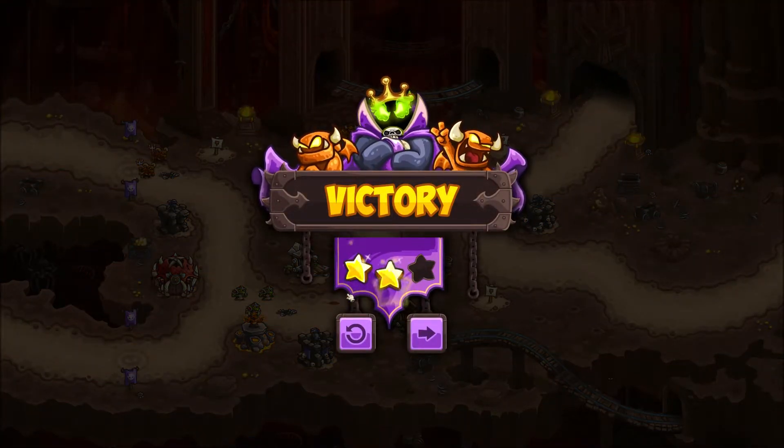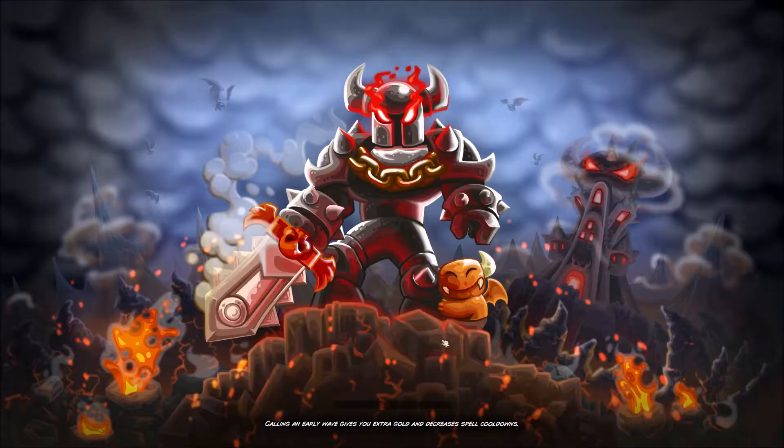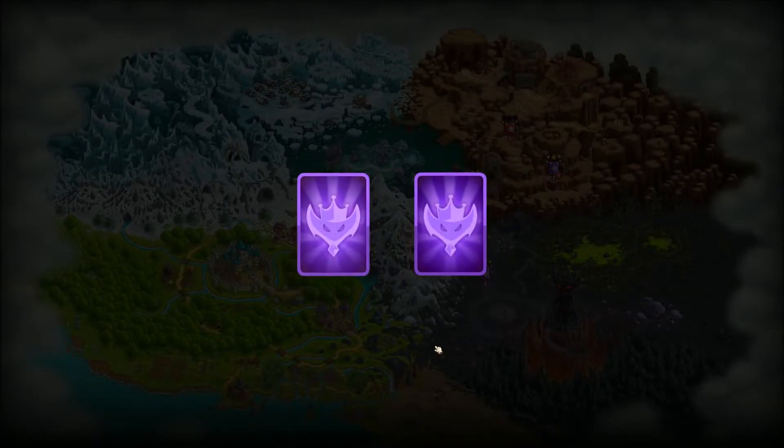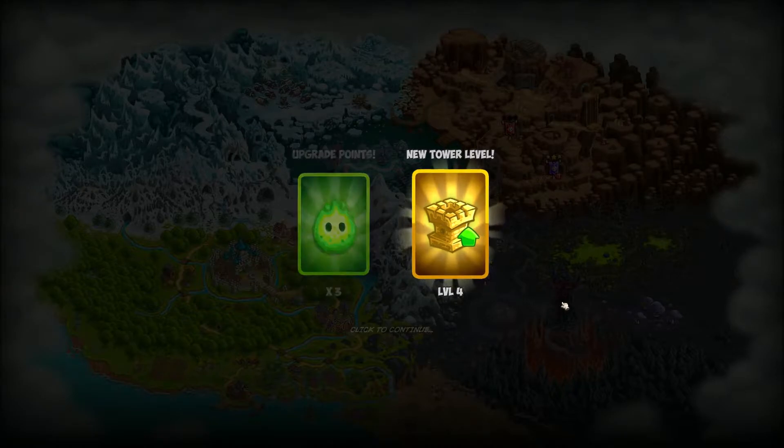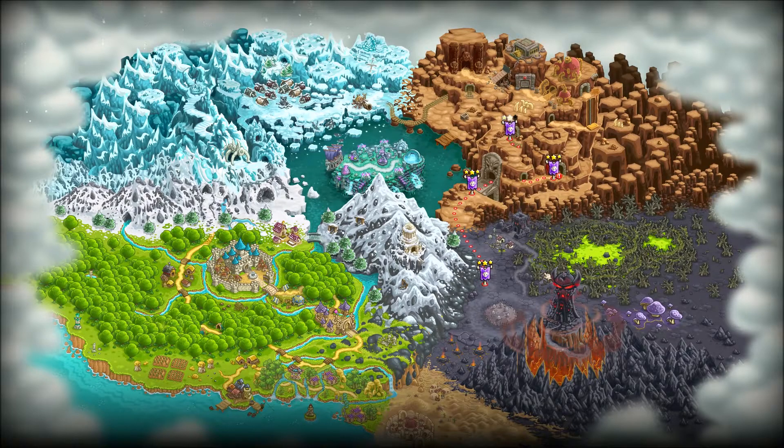Sometimes when the wave looks done, you're not done - be real clear on this. Sometimes there's a boss fight. You think that's the last bad guy, you're done, and you start selling towers to make money for a kick-ass tower to finish the last one off. Then the boss walks through and you're like 'oh crap, shouldn't have sold those towers.' Now we're at level four towers - the best level. Now we'll start unlocking new towers which makes it even more fun.